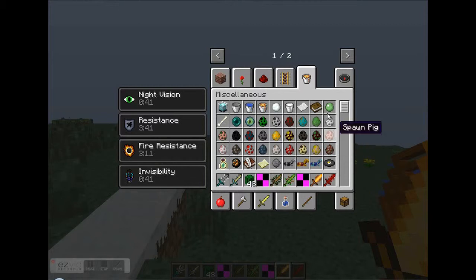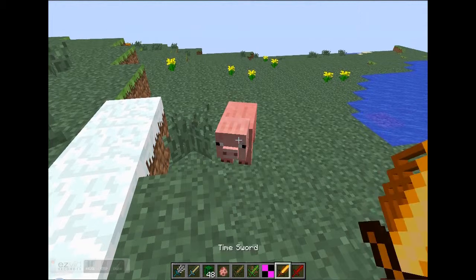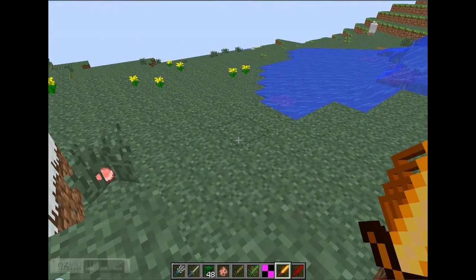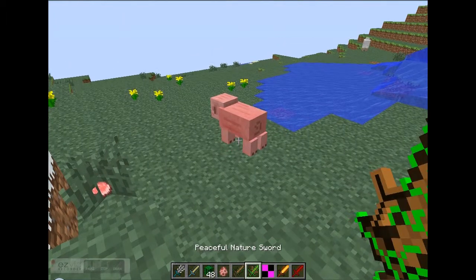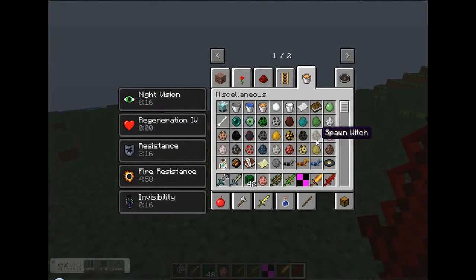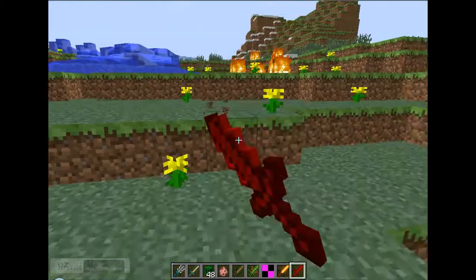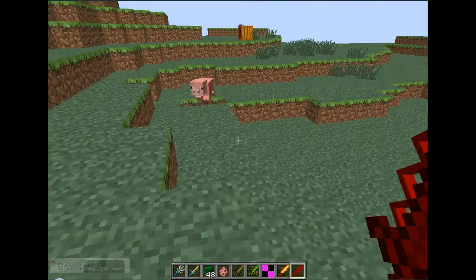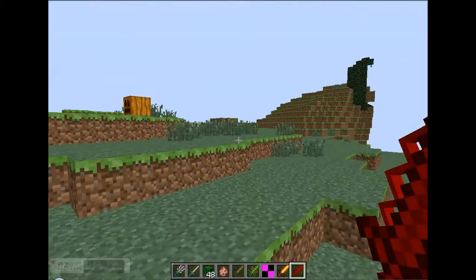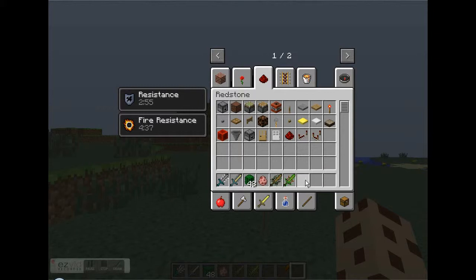I'll spawn in a pig to test. So it poisons him. One sword sets him on fire. You can also make yourself fly with one of these swords.